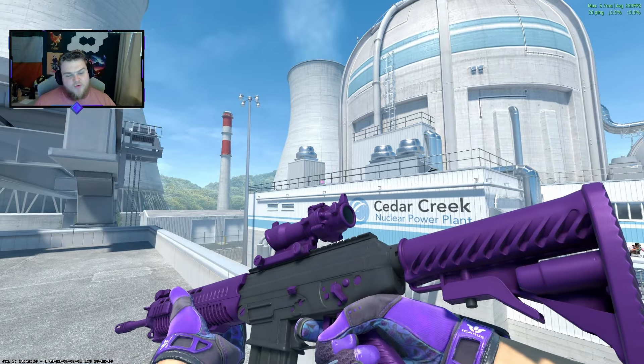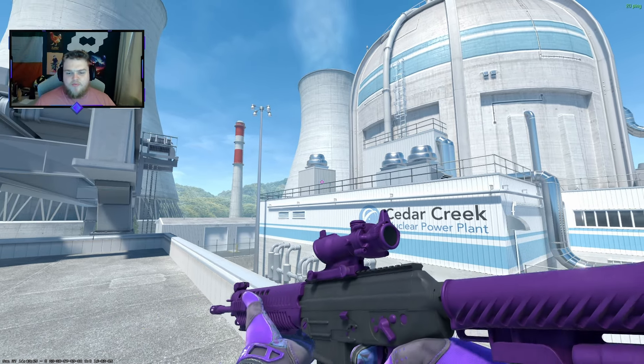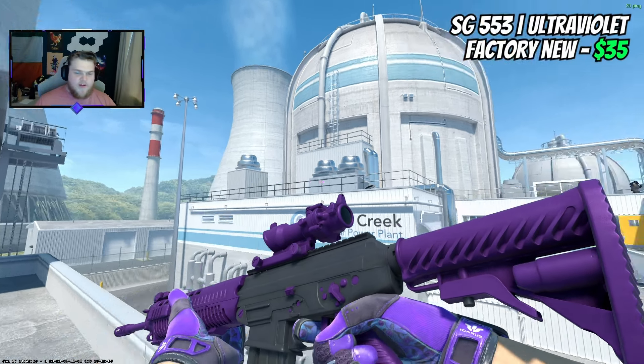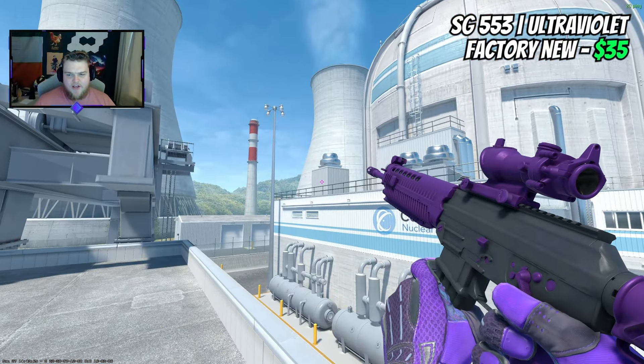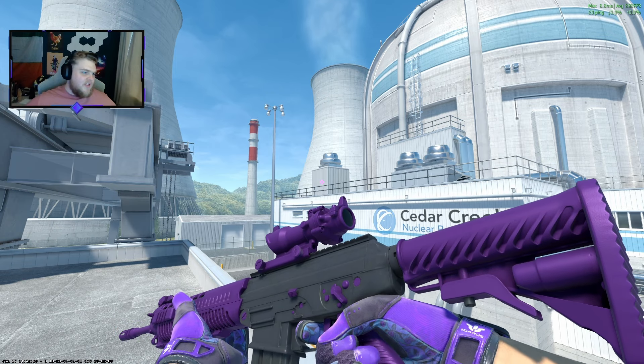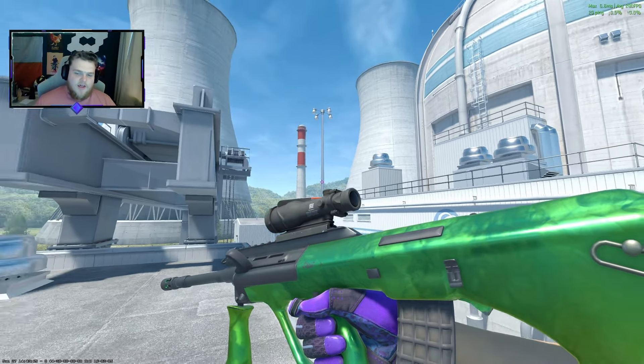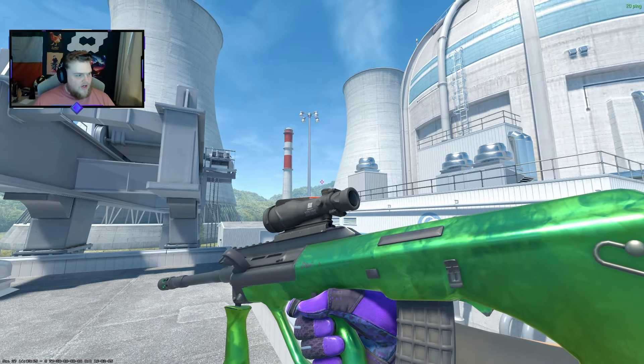A Dragon Take would have been a really good shout for about a dollar — that green would have really stood out. But there's something about the Ultraviolet SG that I just really like. I love how strong that purple contrast is on the scope, the stock, and the back. $35 is a bit much maybe, but it looks really good.